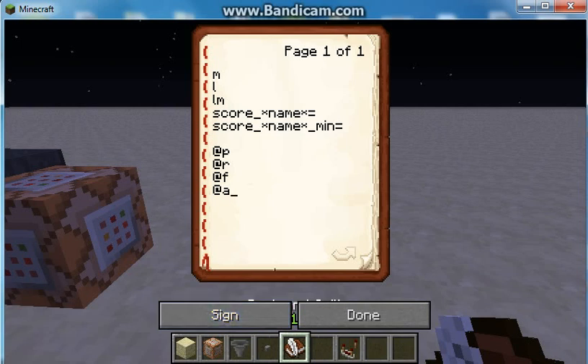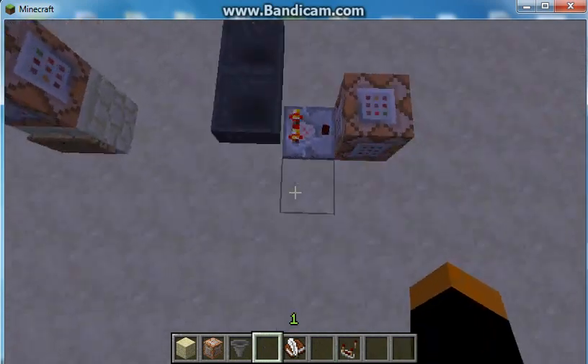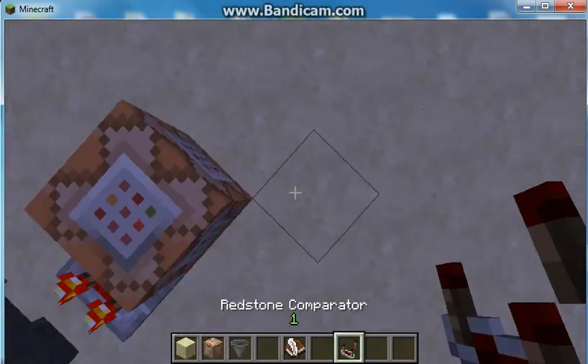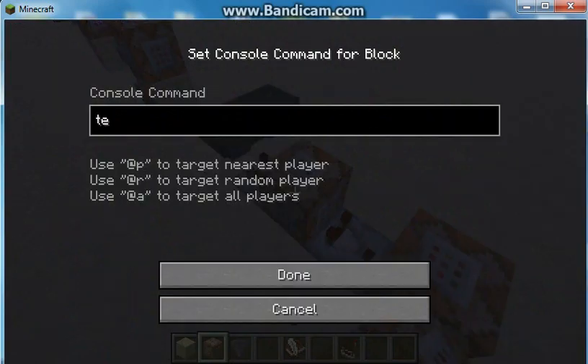The M is game mode. L is their level, and LM is their level minimum. The score and the score name. So you can run a little testfor — like: testfor @p LM equals 5.